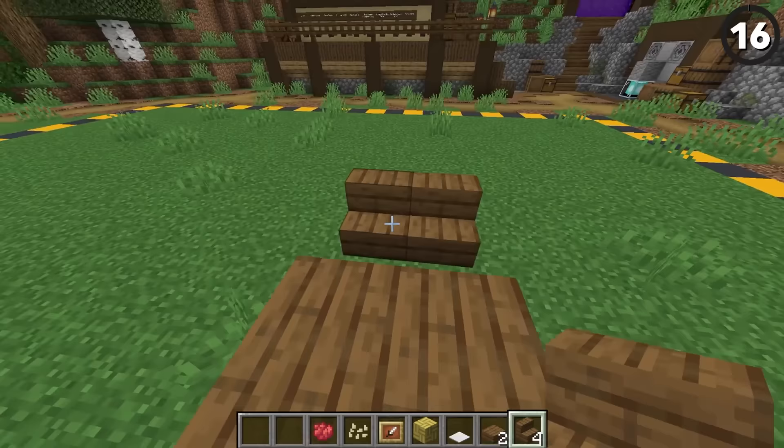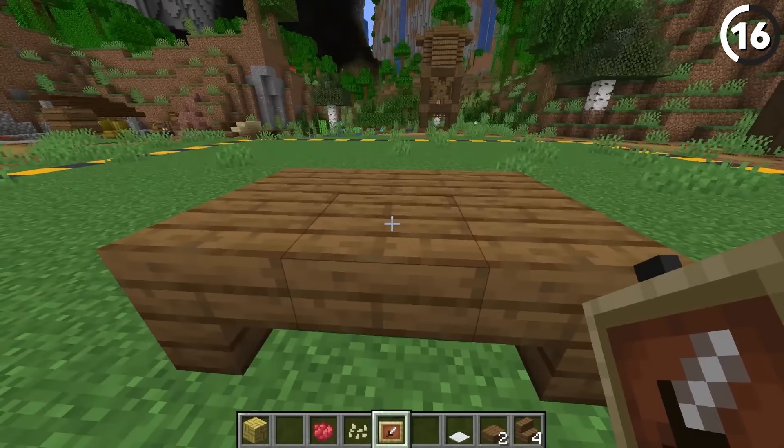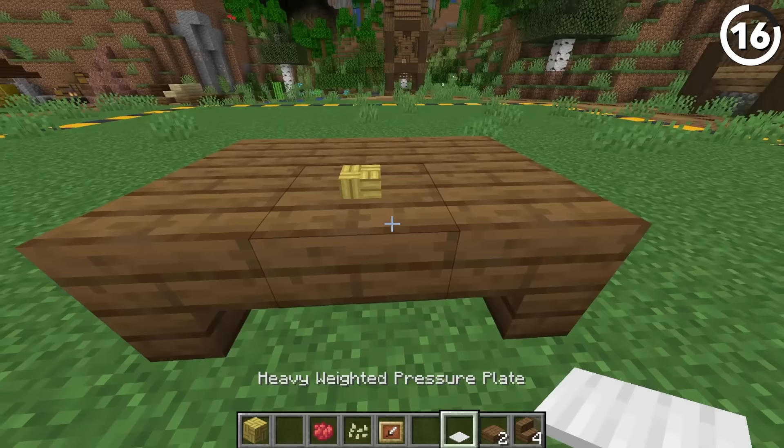When bamboo was first released, many fans noticed it looks a lot like spaghetti, especially the mosaic block. So why don't we just embrace it? With an invisible item frame and a mosaic block, we can put a heavy weighted pressure plate over top and we've got ourselves some spaghetti noodles.